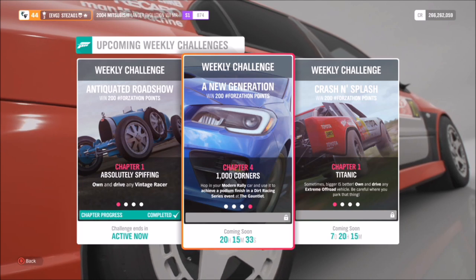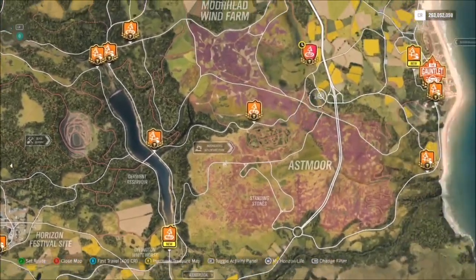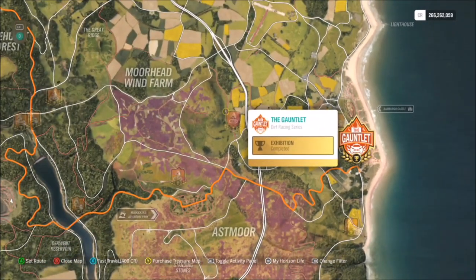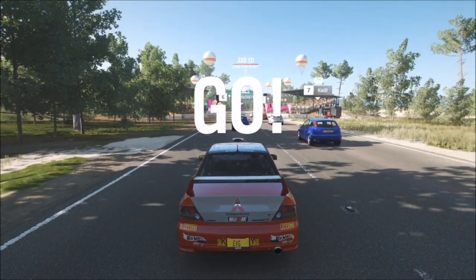Moving on to the third and final challenge: it wants you to achieve a podium finish in the Gauntlet, which is a dirt series race. To unlock the Gauntlet I believe you have to have hit level 20 of dirt series. As I normally do, I've created a race for you guys to use which is a much shorter version of that 15-mile race — in fact it's 0.2 miles. It's called Quick and Easy, and the share code for it is 130 969 017. Just type that in under share codes and this race will pop up.